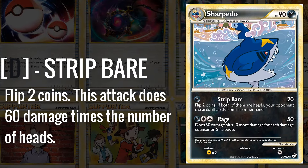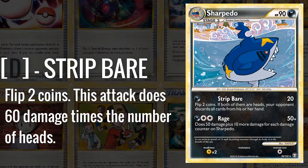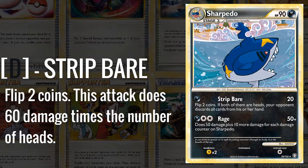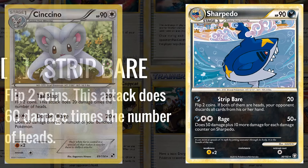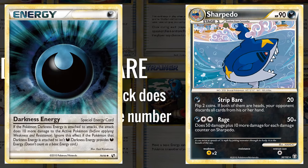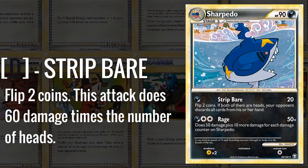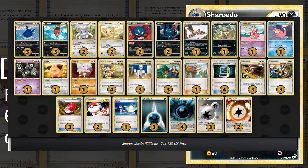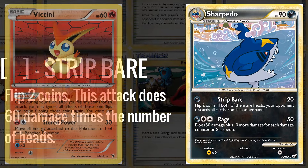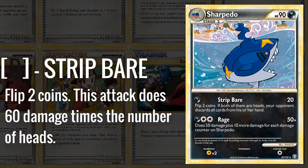Sharpedo is maybe the most interesting regular card from the set. It was used for its Strip Bare attack which did 20 and you flip two coins — if both are heads you discard all cards from your opponent's hand. The goal of this deck was to discard your opponent's entire hand and then whittle them away with other Dark attackers. These kind of all-or-nothing gimmick decks really aren't successful, and it only saw one top 128 US Nationals placement from 2011. Later on it did get the Victini from Noble Victories which allowed you to reflip coin flips once per turn, but still it was never good enough to be a meta deck.